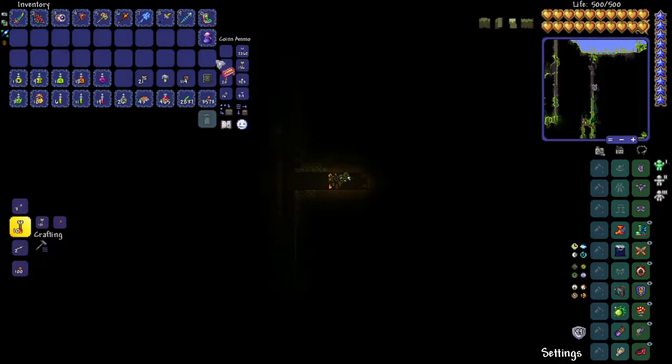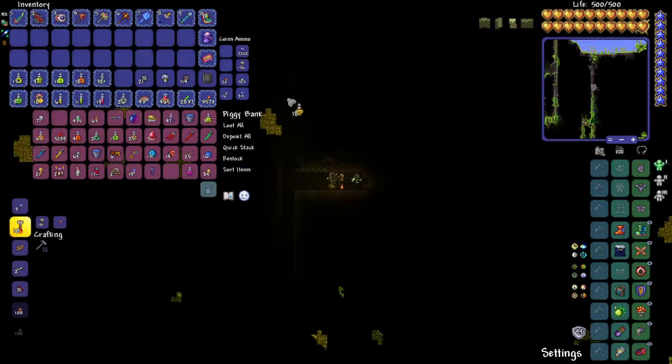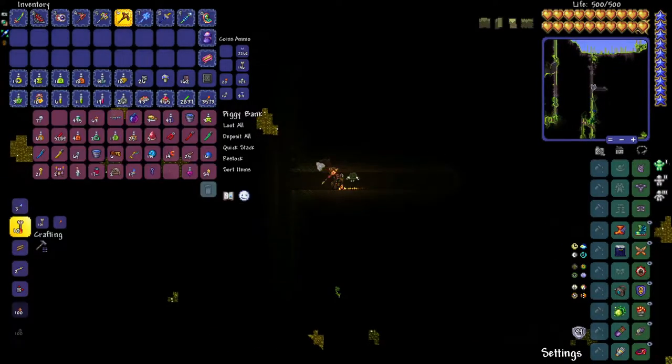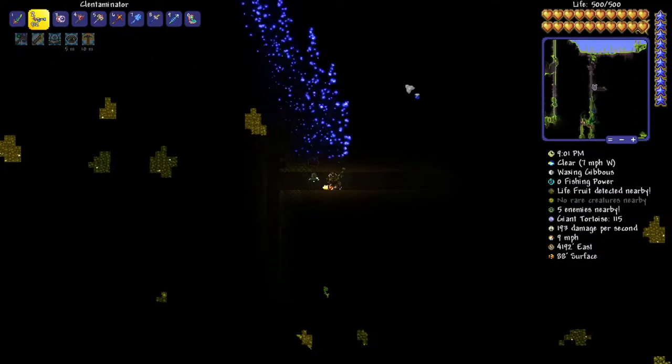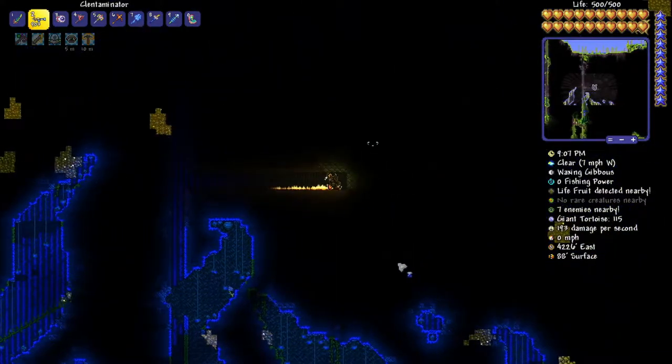Let's pop a couple of potions — a Spelunker and a Mining Potion might as well. One of the most important things we need is the Clentaminator. I'll stick it right here so we can hopefully convert some of this area into mushroom biome.